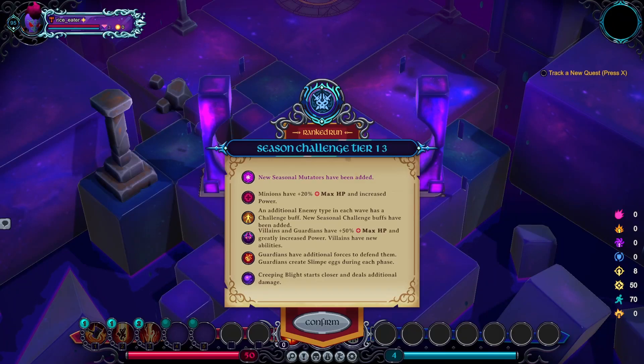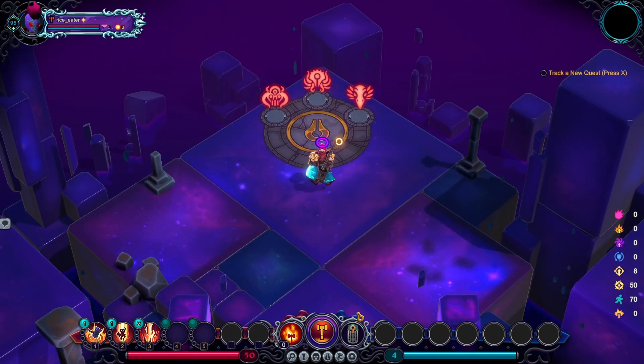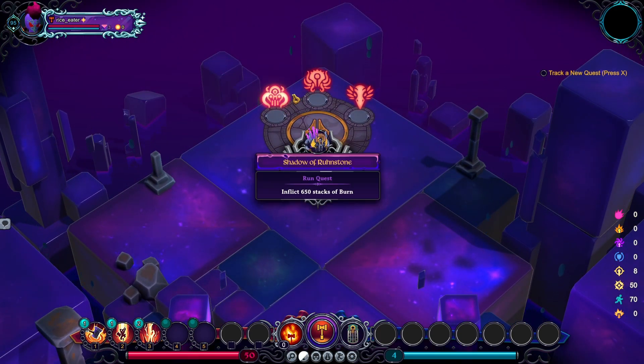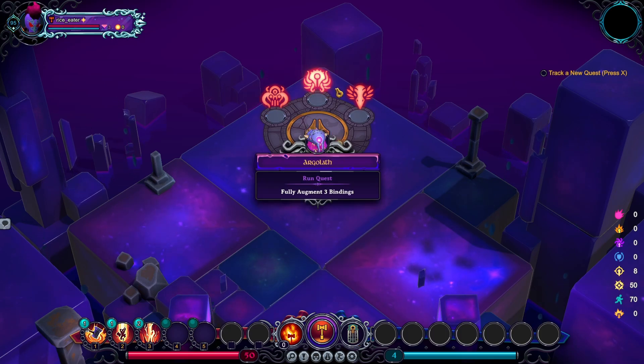Hello, this is the Almond Butter and today I'll be trying to clear Tier 13, Rank 13 as Magma Miner using Past Key of the Future. Past Key of the Future gives me a higher chance of getting smoke bomb, grasp, and quicken. Draftings and bindings — let's get started.